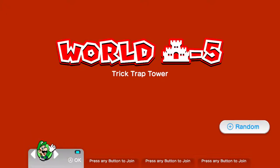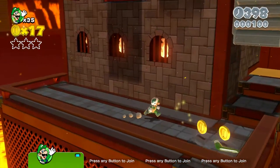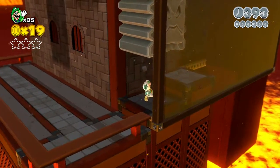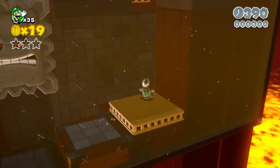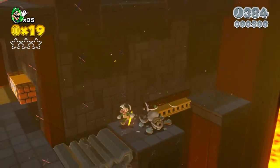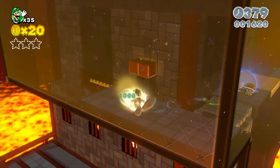I'll play as Luigi. Okay, let's do this. We have the Hammer Bro thing — freaking Boomerang Bro suit. We just kill these guys right over there, jump over here, and we're definitely going to have to get rid of this catsuit.